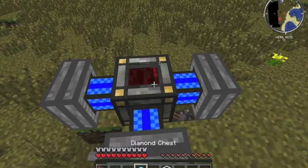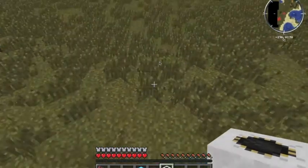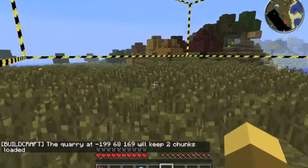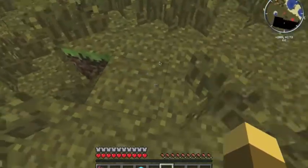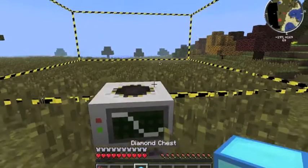When you first place the quarry, it will show an outline — that's the area it's going to mine. It goes from over there to there, mining this whole area all the way down to bedrock. If you want it to be even larger, here's what you do.